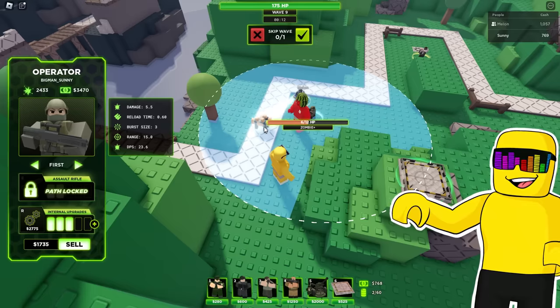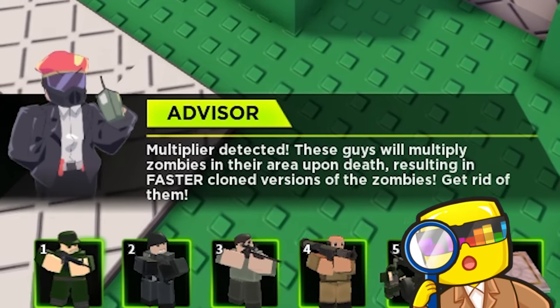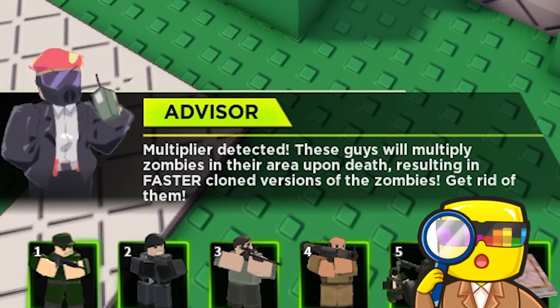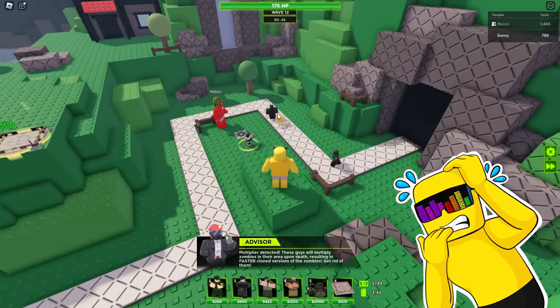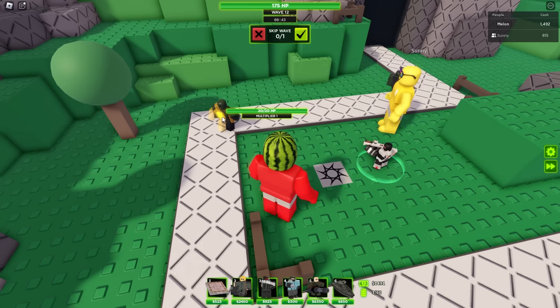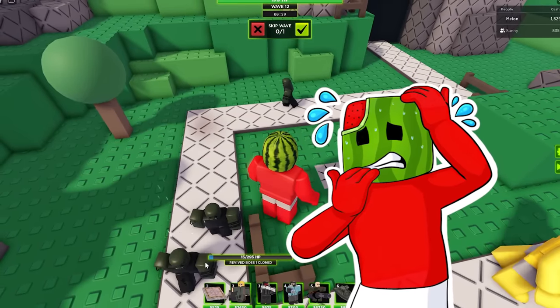Why is this boss not getting slowed? It's okay, I got it under control. That was a close one, Sunny. Multiplier detected — these guys will multiply zombies in their area upon death. What? No, no, no — we don't want revived zombies. Oh no, it's this little yellow guy — we gotta take him out. He spawned a revived boss zombie clone.